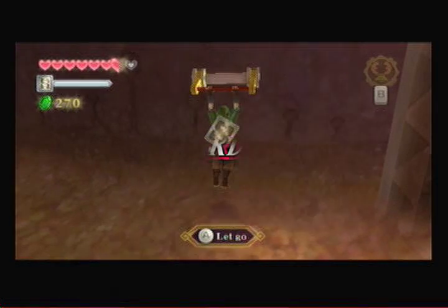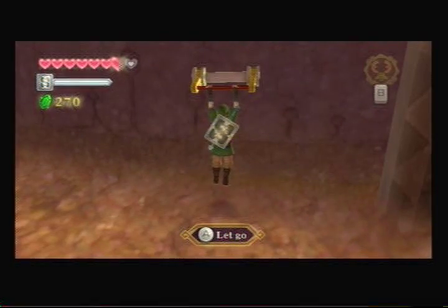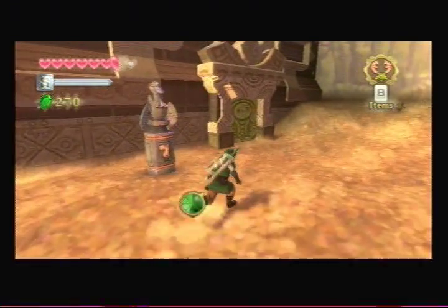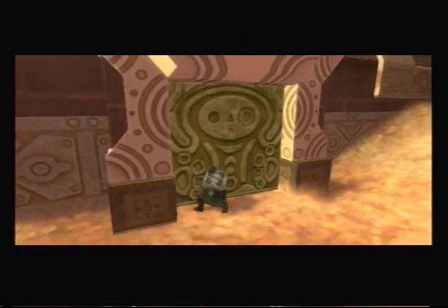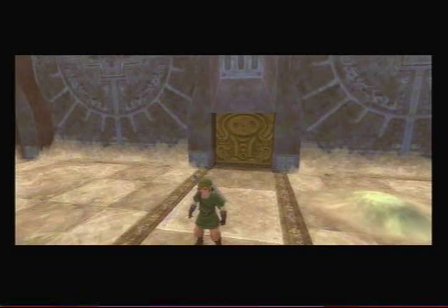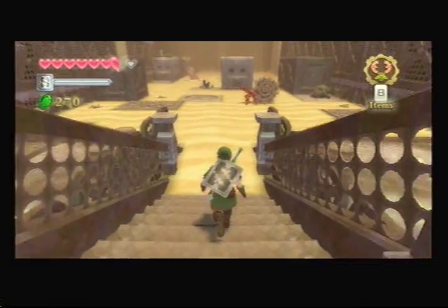Alright, hey there and welcome back to Let's Play Legend of Zelda: Skyward Sword. In the last episode we ran around some more, continued running around and trying to find an entrance to the Lanayru Mining Facility. At the very end we came into this room and couldn't figure out what to do, but I have an idea.